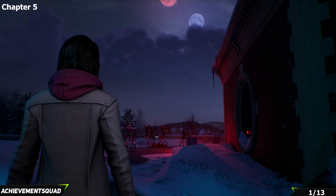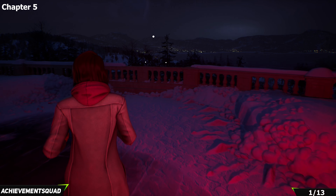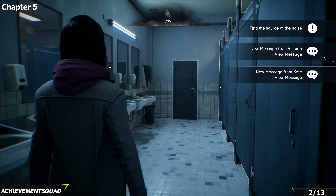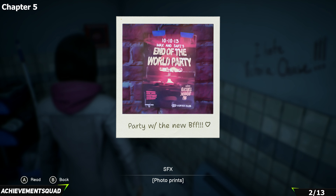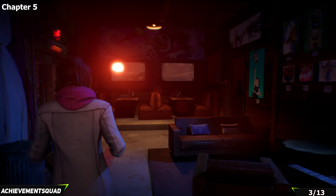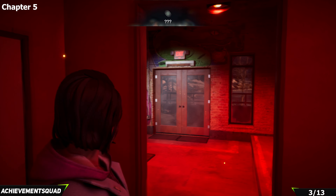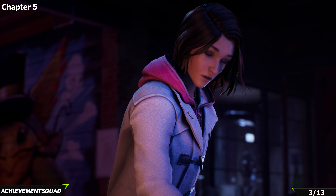We're now in Chapter 5, which is lighter on collectibles. Make your way to the back of the area where Moses is and find the polaroid there. Progress further forward to Blackwell — in the bathroom, turn around and find another polaroid stuck on the wall. Continue on and you'll be back at the bar with Amanda. Shift to the different timeline, do not go out of the door, and make your way to the front of the bar — on the bench is your last polaroid of the game.